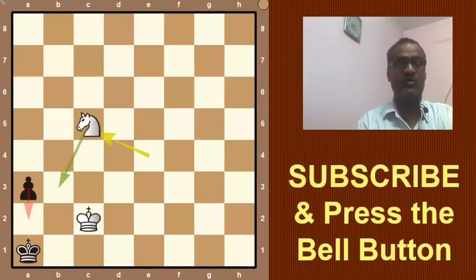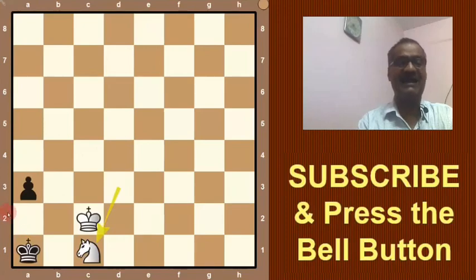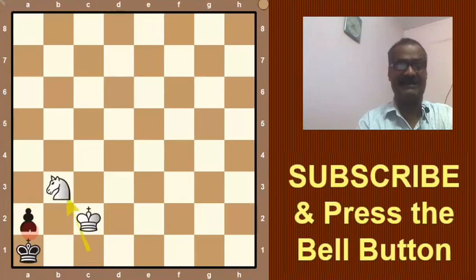The only option is king a1, and here Nc5. If black moves the pawn, knight b3 is checkmate. So black is forced to play king a2. Now d3 is the answer, king goes back, and knight c1. Black is forced to advance the pawn — he cannot move the king. The pawn moves and Nb3 is checkmate. By accurate play, white wins the game.